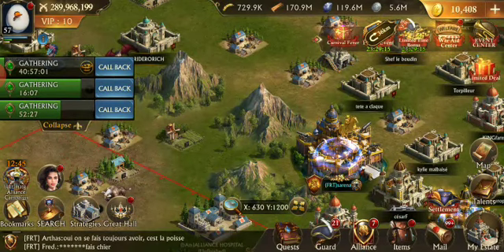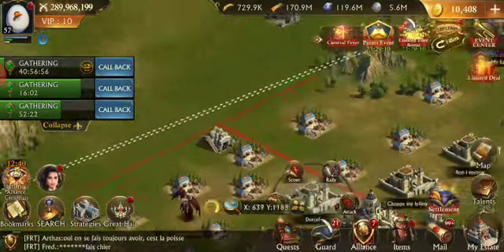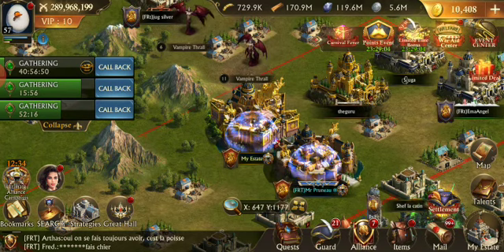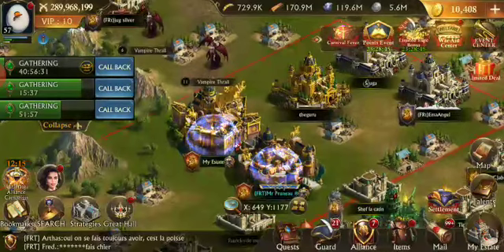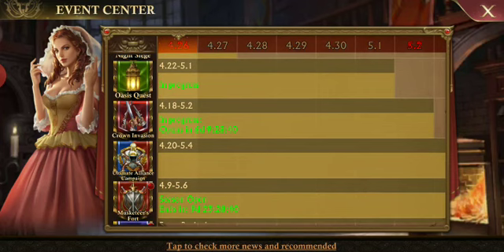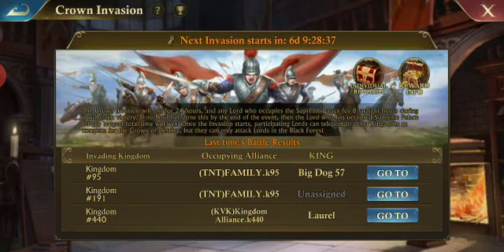We're working on a strategy for smaller alliances or those with fewer active players, whatever the case may be. Because despite popular opinion, creating a new castle every three to six months or every year just doesn't seem financially viable. I know it costs more to upkeep a bigger castle, but it is what it is. Everybody's got their own opinion. Let's see what we can do as a smaller alliance to combat the bigger or older ones. We'll see what happens later today.